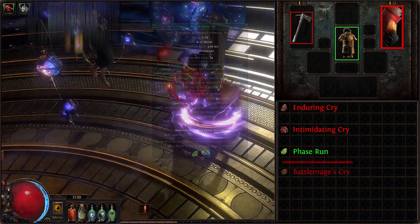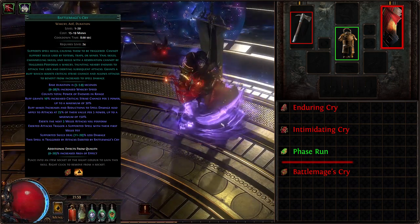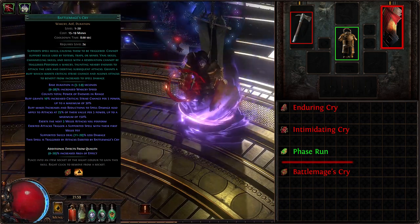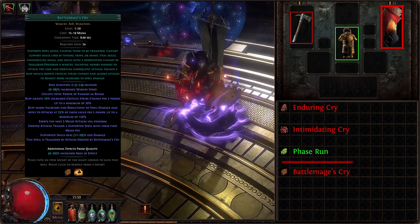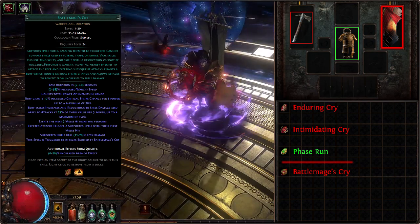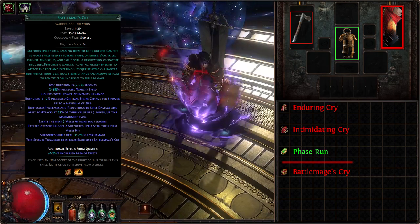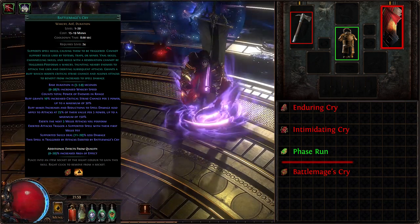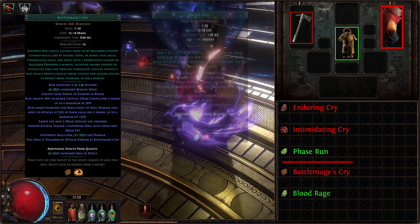Our next skill is Phase Run — a very short buff that grants us phasing, increased movement speed, and increased duration with frenzy charges spent. While this buff is active, using any skill converts Phase Run into a very short buff that grants us yet another more melee physical damage multiplier. The second Warcry slot is crowned by the new Battlemage Cry, which grants us 30% increased critical strike chance at maximum power, makes increases and reductions to spell damage apply to attacks, and most importantly triggers linked spells each time we attack with an exerted attack.